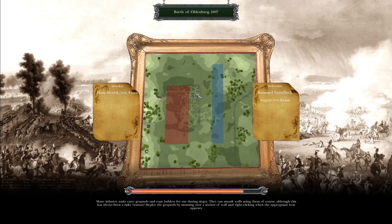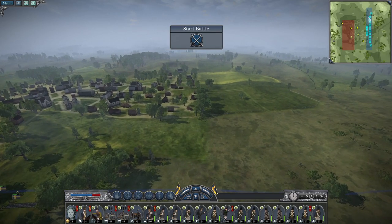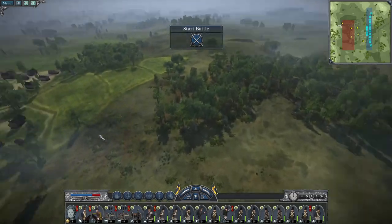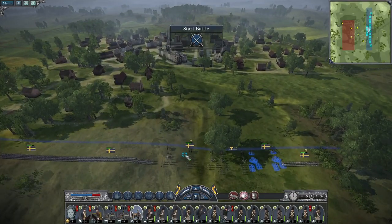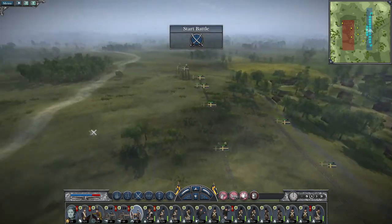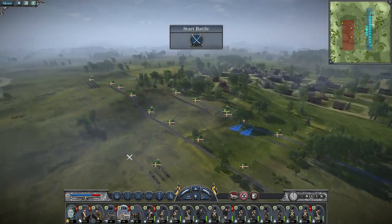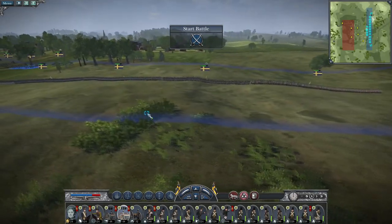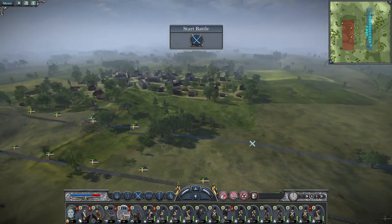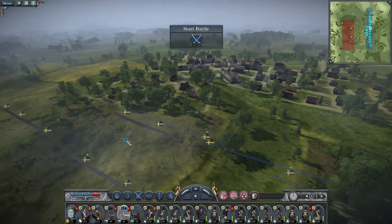This could go horribly wrong because I'm not all that familiar with Napoleon Total War 3. It's giving me good odds because the enemy have to bring their reinforcements to bear. They can deploy into the town and we're here. Our howitzer can be deployed to engage and we can begin firing our 12-pounders. Probably best positioned somewhere like here.